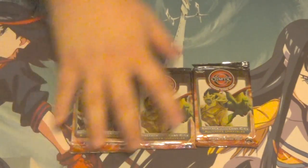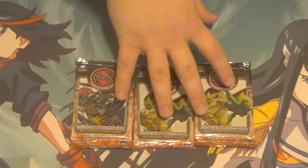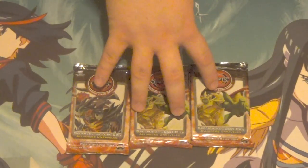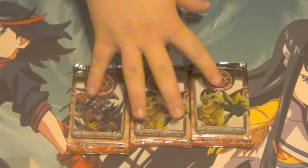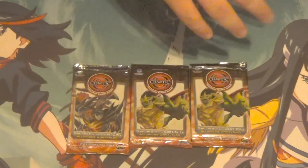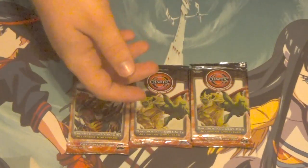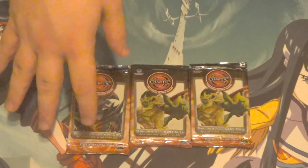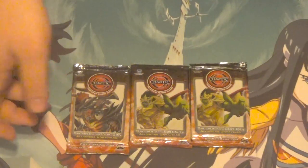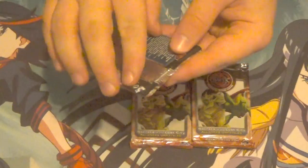I tried to buy a box - not Secrets of Eternity, that's Yu-Gi-Oh - Secrets of the Lost City. I was saving up for it because it was like $127. Every other Chaotic box, if there are abundances of them, is like $20-$30 around there, but Secrets of the Lost City is like $120, and somebody else bought it while I was saving up, which is obnoxious.